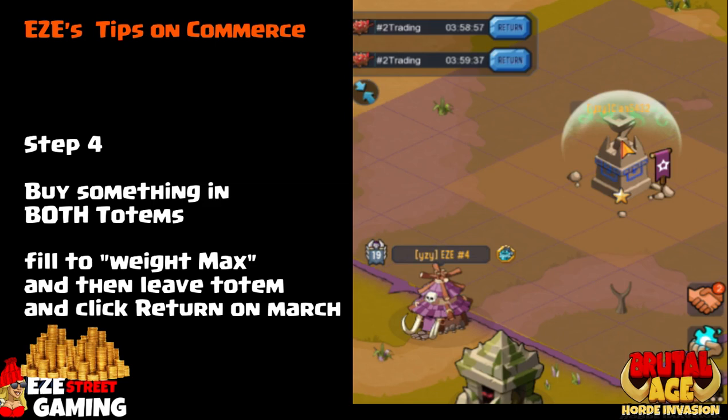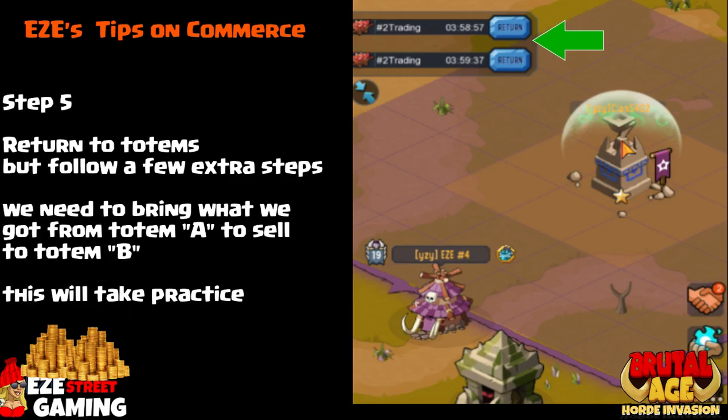Step four: once you're inside the totem, you're going to buy something from both totems. I just bought one item until it was sold out or until I hit my max weight. Once you hit your max weight, leave the totem, then click Return on the March and your march will go straight back to your outpost — it's right next to the totem.